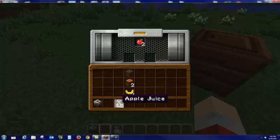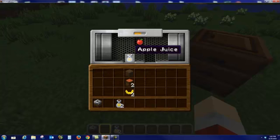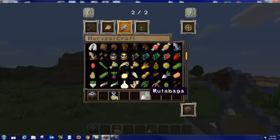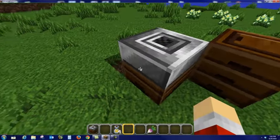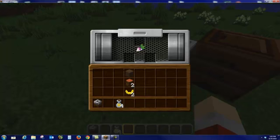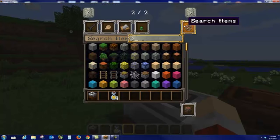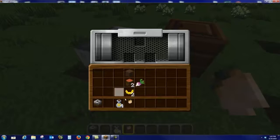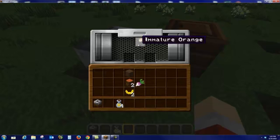A new item! And the last apple juice. I wonder how good this is — it's probably tasty. So all of these vegetables and fruits and things like that are from the Harvest mod? Yes. An orange — right here. That's an immature orange. I bet that would be some bitter juice.